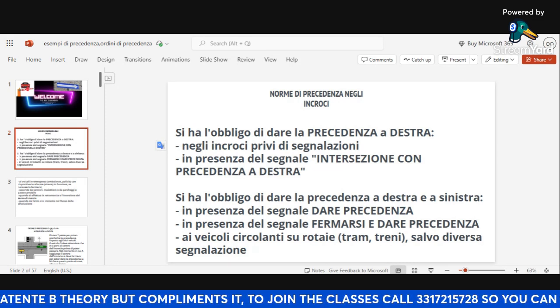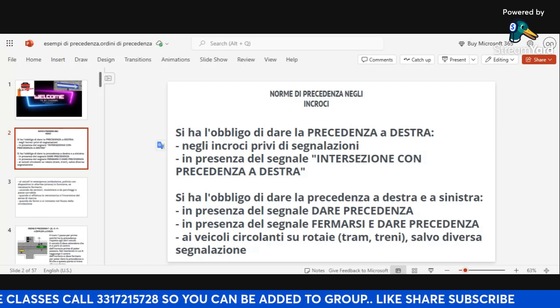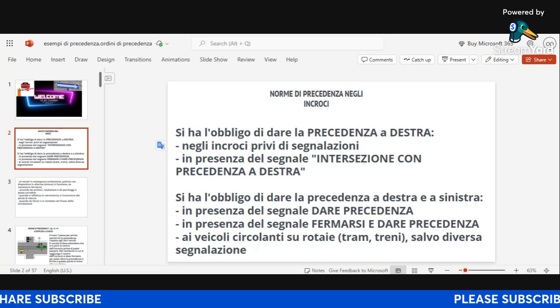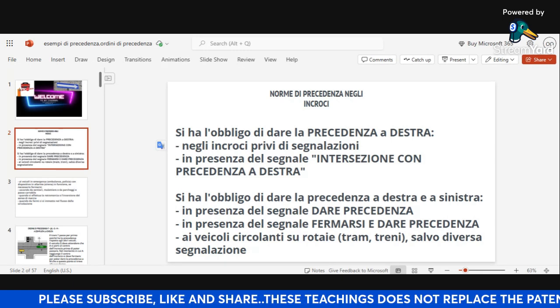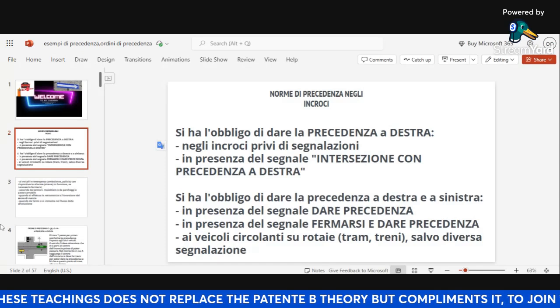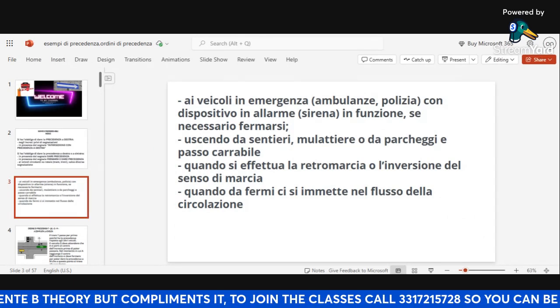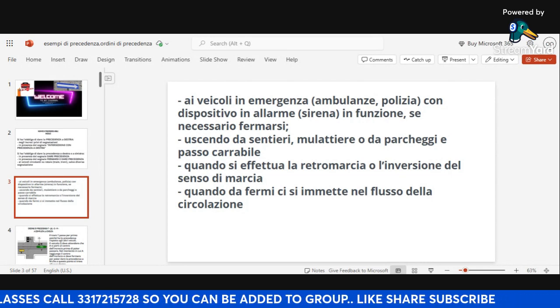Vehicles that move on tracks — it could be a tram, it could be a train — you should give precedence to your left and your right unless it is indicated otherwise. Also, an emergency vehicle — it could be polizia, vigilante, or ambulanza with the siren on — give precedence to your left and your right.